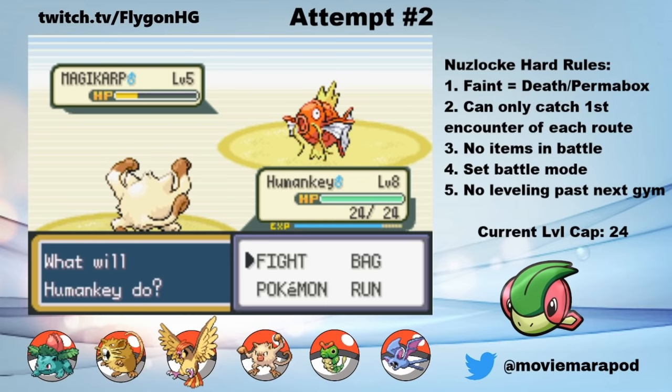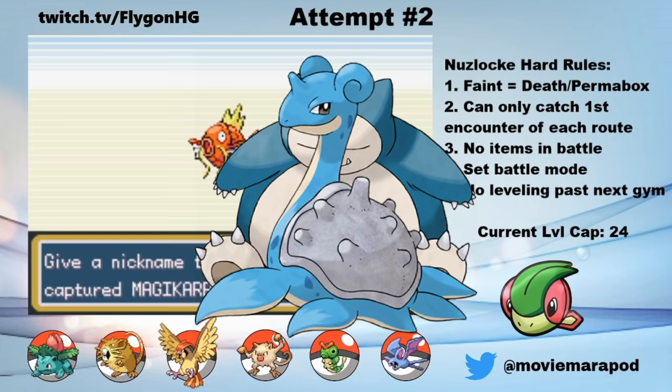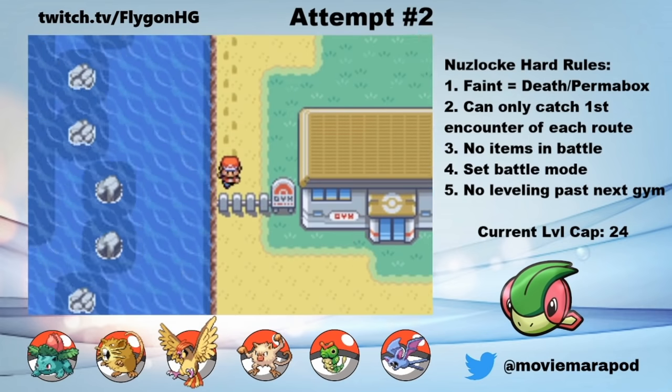You can actually get a lot of really good guaranteed encounters in this game: Snorlax, Lapras, any of the Eeveelutions, and Gyarados. They're all really, really good, and they actually make a Nuzlocke challenge pretty easy, so I'll be skipping them. But if you're doing your first Nuzlocke, those are great encounters to help you out.